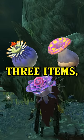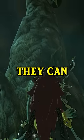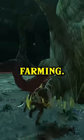In the depths, you can find these three items. Each item is actually the younger form of a tree or mushroom that they can be found by, which is great to know for fast farming.